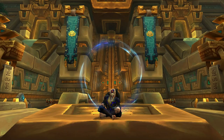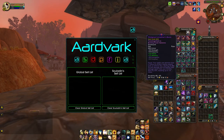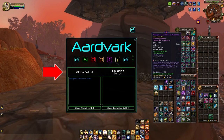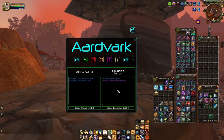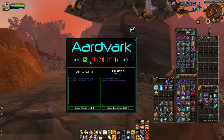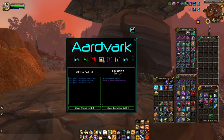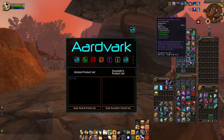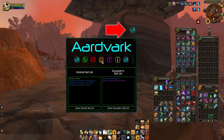Aardvark is an auto-selling add-on with a pretty easy to use interface. It auto-sells grays, which should come as no surprise, and lets you compile lists of stuff to sell or delete, or to whitelist. What's cool about it is that you can simply drag and drop items into this UI to add to the list. I'm used to having to shift-click or type stuff in, but I like the tactile feeling of drag and drop. There is also a global or account-wide list as well as a character-specific list.